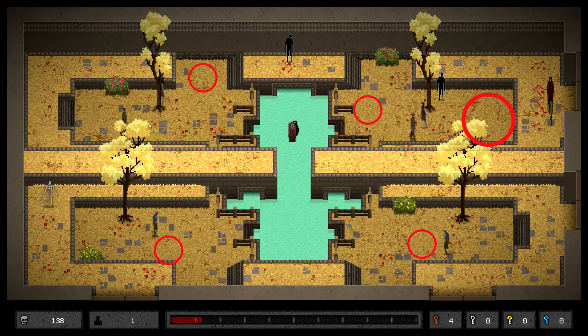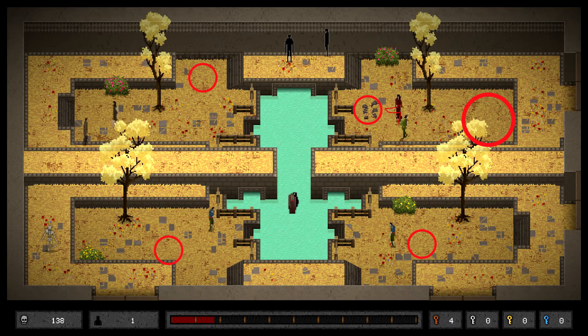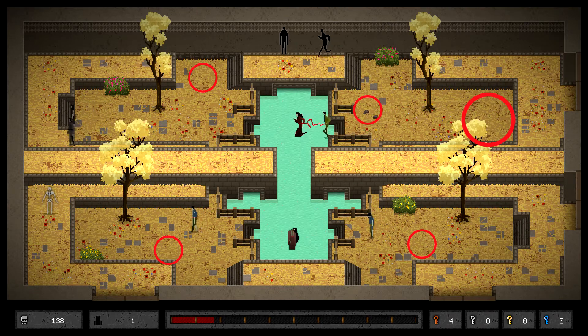By now you've learned a lot of the techniques needed to succeed in this game. This is probably the first review room we have — just watch out for all the hands and make sure that you kill all the enemies. There's a hidden skeleton at the bottom of the screen if you'd like to grab that as well. If you want to be super cautious, just remember that you're slower when you are in the water.